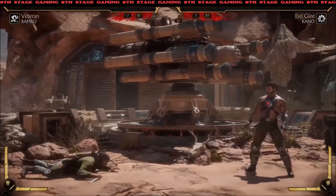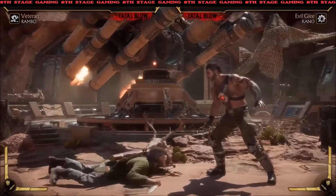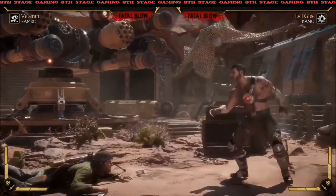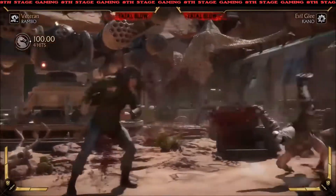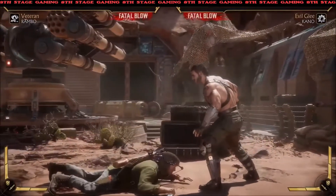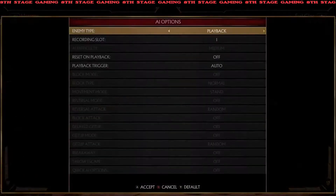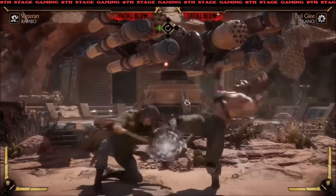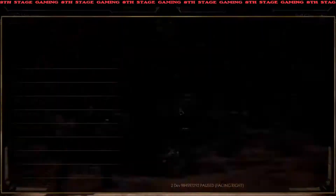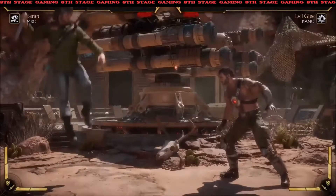The second thing is the crawl, which I absolutely love. This is essentially a low stance and he has numerous moves from it — he has a quick slide, and then a grab that will hit them even if they're blocking. Then he has a parry, and the parry is neat because it parries lows, mids, and highs. So if he's down in this stance and the opponent tries to hit him out of it, he can actually parry it. The parry and the throw both have a crushing blow.